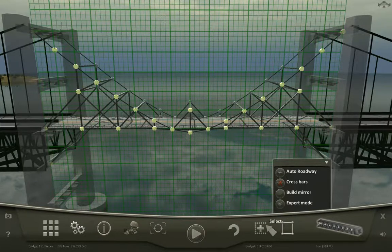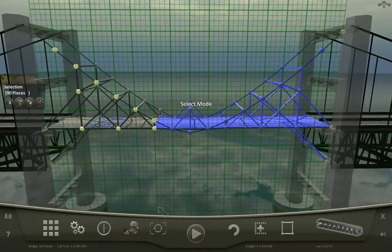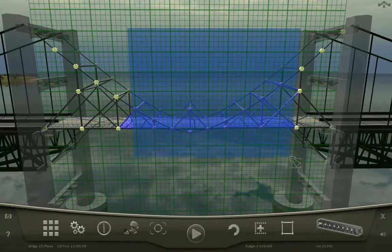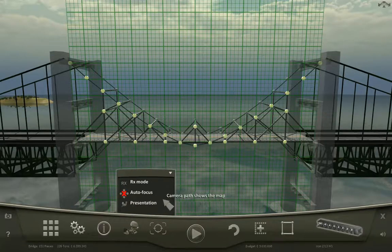For the rest of the user interface, there's a select button — if you want to select a whole bunch of stuff, you use that. Otherwise it tries to build the bridge. There's also an undo button, and you can center the camera to put it back to the default position. You can also look at other camera types: an auto focus that follows vehicles across the bridge and focuses on key points, such as where something is breaking. Then there's a presentation mode where you can show and change the camera path to create a cinematic, for example.